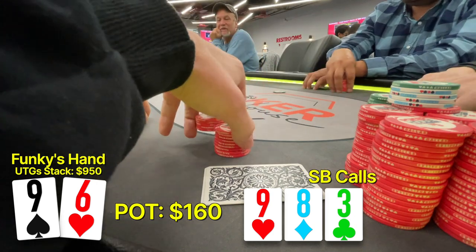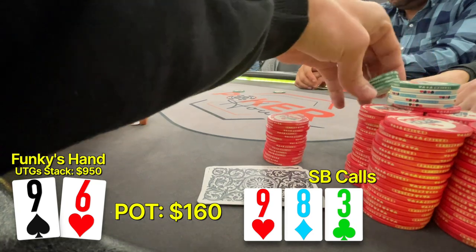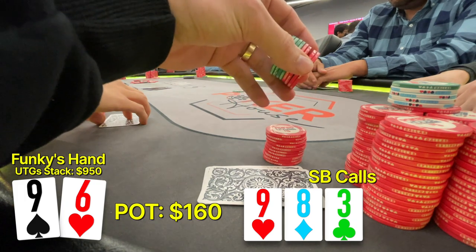And when the small blind calls, I think this is where we could find the fold, especially against the larger sizing versus Gil. But we decided to do the exact opposite — we decided to turn our hand into a bluff when at the time I thought it was for value and protection.